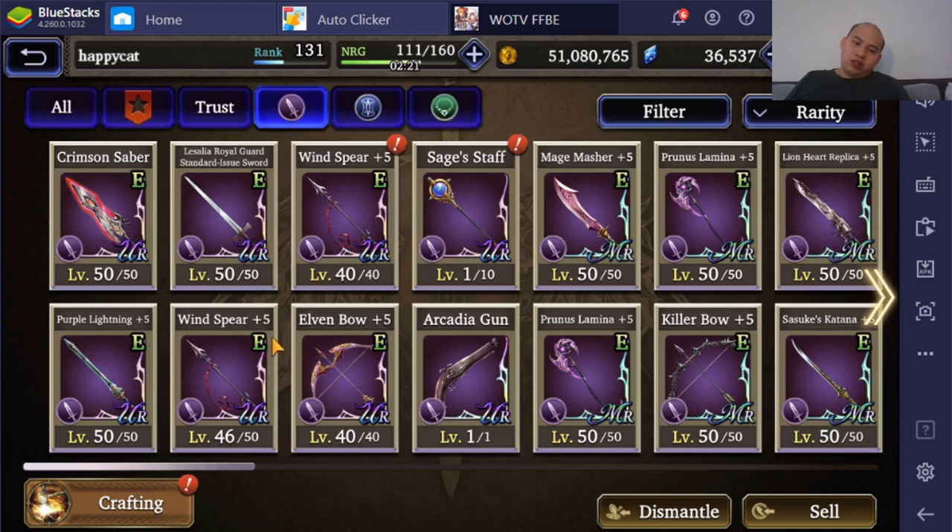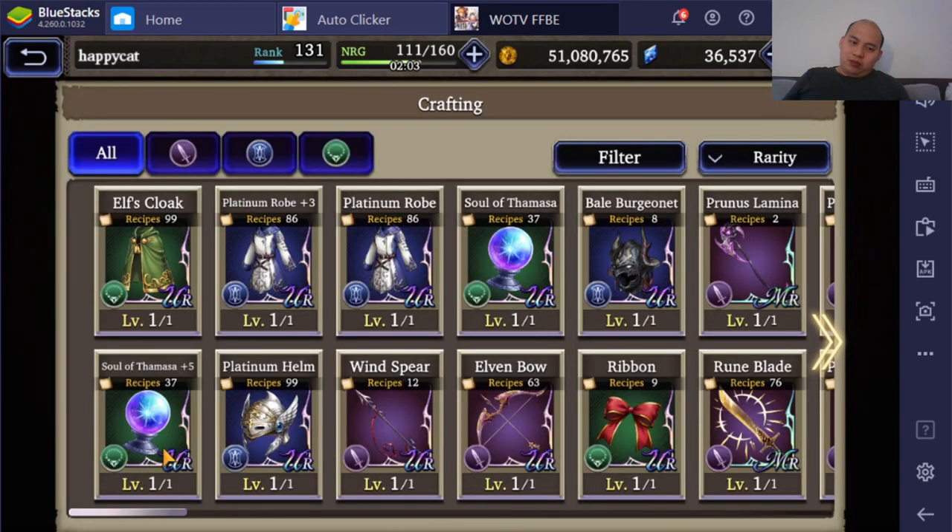Pure healers — talking about Ayaka, really — don't really attack the opponent, so there's really no need for the Magic attack stat. This technically is the best staff in the game if you can get it to plus 5, which is basically impossible within the lifetime of the game, so you can kind of forget that.